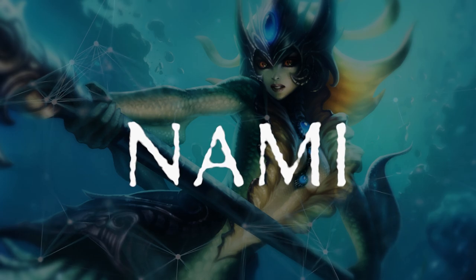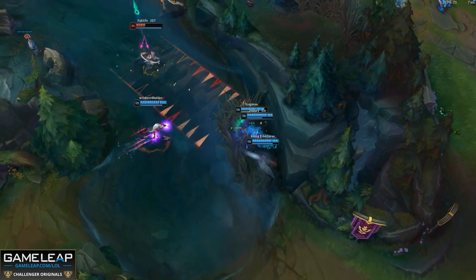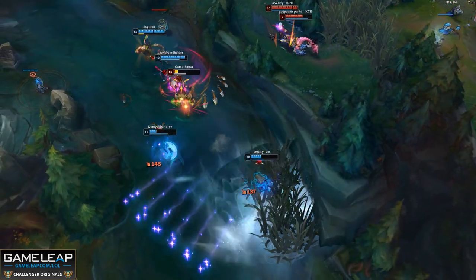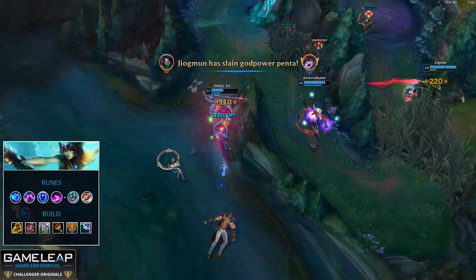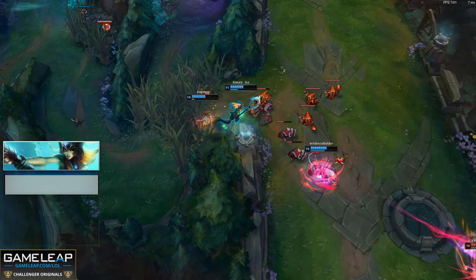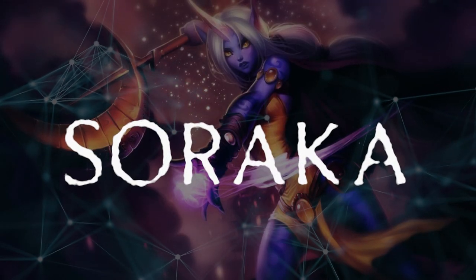Next up is Nami, and she actually got a huge change this patch — her E now applies on abilities as well, making her damage even faster than before. She doesn't just synergize super hard with Lucian now, but with other AD carries as well. You could even play her with mages like Heimerdinger or Swain. For runes take Aery, Nimbus Cloak, Transcendence, Scorch, Magical Footwear, and Biscuits. When playing as Nami, don't be afraid to use your E on yourself sometimes — if your AD carry can't get in position to use it, it's better used on you than not used at all.